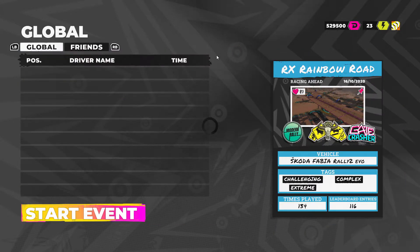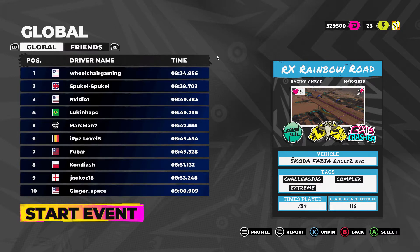I really like this one. It's basically like a Stunt Car Racer track but created in Dirt 5. And the fastest time around it is 8 minutes 34 seconds.